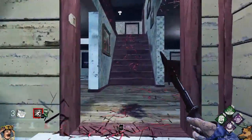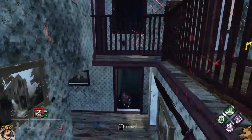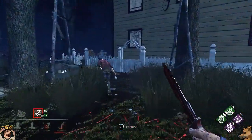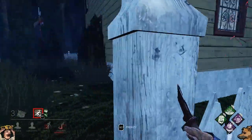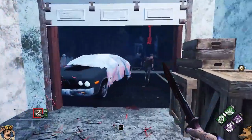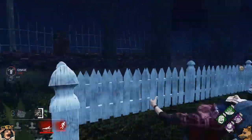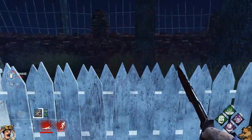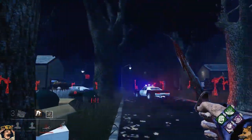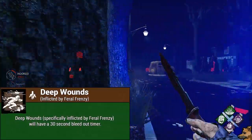Once you've found that non-deep wounded survivor and hit them, you'll just repeat the process again. This seems like a decent time to talk about what exactly deep wounds is in Dead by Daylight. Essentially, it just means that they are injured beyond what a normal injury is. In actual game terms, this means that they will have an orange bar under their status bar in the bottom left. All survivors will be able to see the duration as it slowly ticks down, but the killer will only be able to see a binary of whether a survivor has deep wounds or not. Deep wounds has a 30 second default timer if triggered by Feral Frenzy, and only Feral Frenzy.